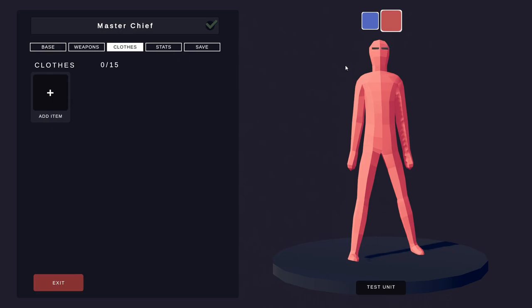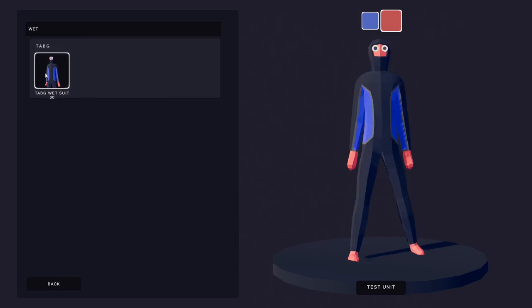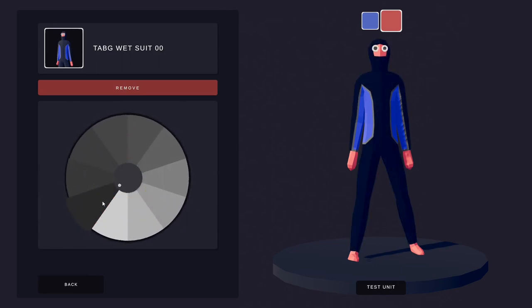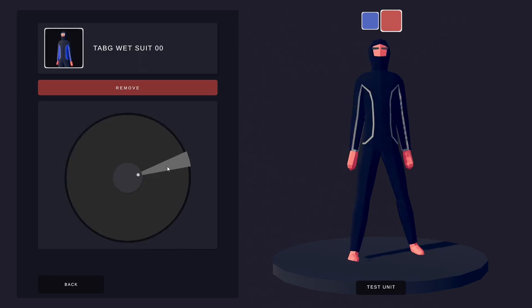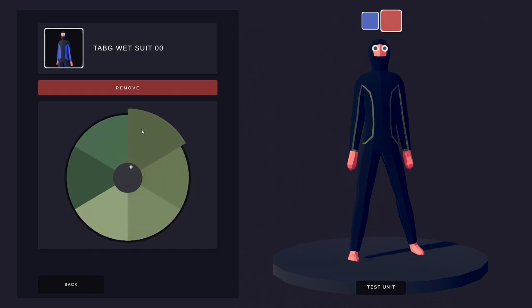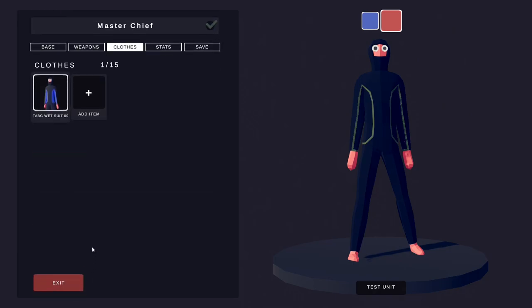We're going to start with the base colouring for him. One item can do that very well on a lot of the units I've done so far — the tab G wetsuit. This has three elements to it. You want to make sure the majority of him is black. Make this part black, change the blue element to black, and this element here you want to change to green, because this dude is going to be green all over pretty much.